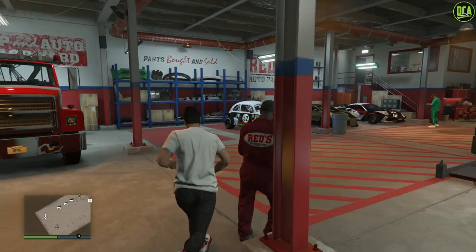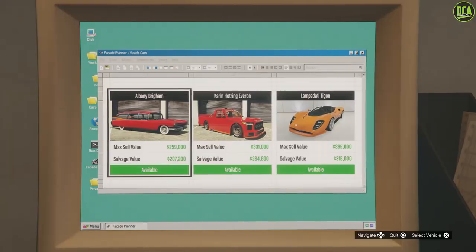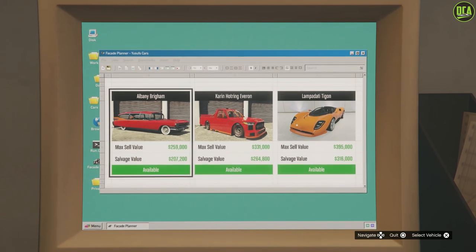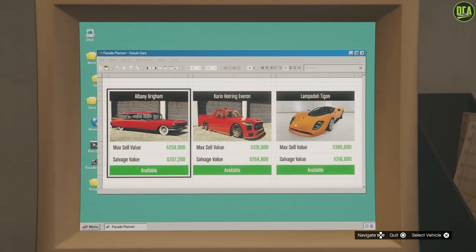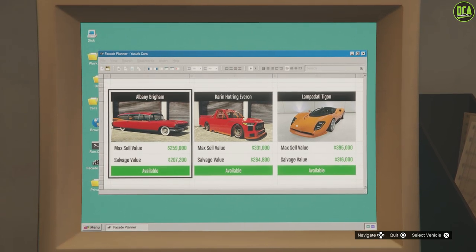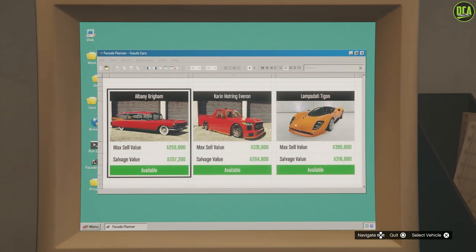Continuing to the Weekly Vehicle Robberies from the Salvage Yard Business — these only change once per event week. We have the Tigon, the Hot Ring Everett, and the Brigham as well. Sadly, none of these are claimable this week. It seems like they're going to be doing this once a month unfortunately, instead of every few weeks like we thought.